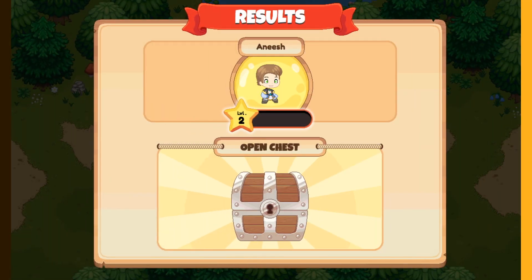After a battle you earn stars, and if you get enough stars you can level up. If you level up, you can unlock new spells and do more damage or get more health. There's also a chest — if you open it you can get all sorts of things.